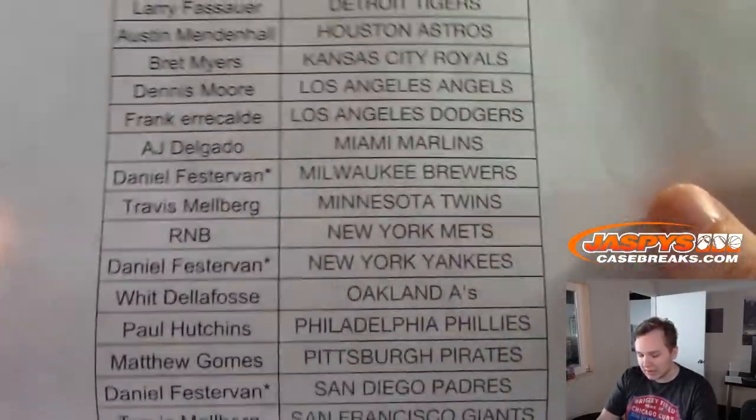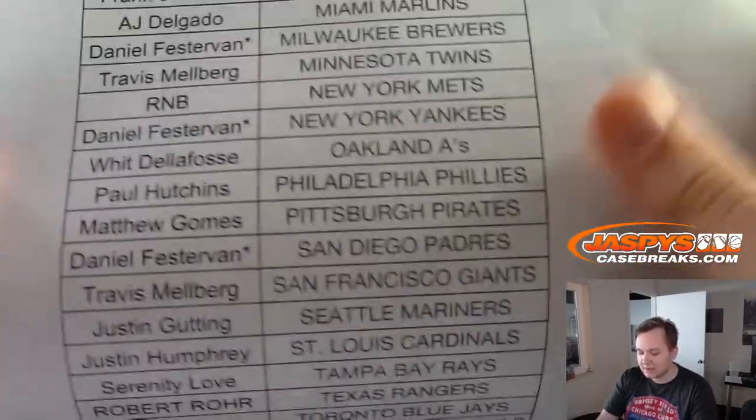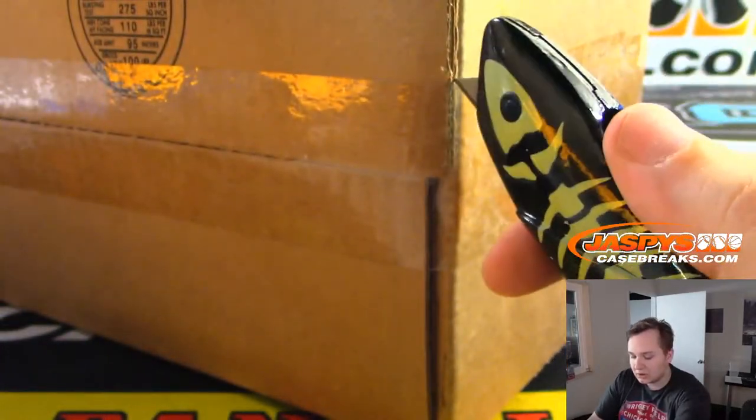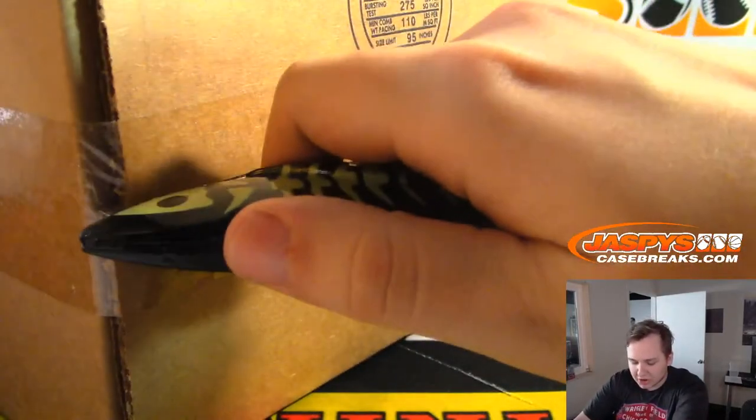Last spot Mojo looks like Daniel F. — got a few teams there. Already have a few breaks sold out after this: Contenders Football and then the Spectra, which I think is Spectra 5, so that should be from a fresh case.